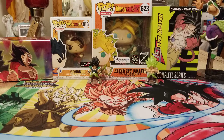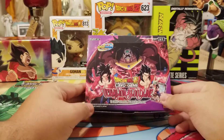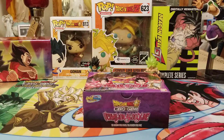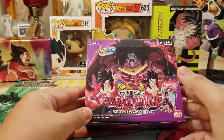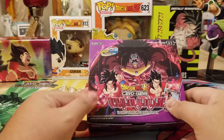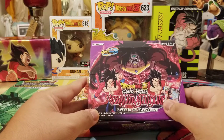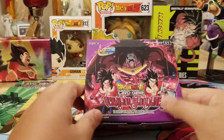Hello fellow Saiyans and other lifeforms, welcome back to Saiyan TCG. In today's video we have the second Vermilion Bloodlines booster box. Fingers crossed we can get SS4 Broly — any of the secret rares would be cool, but SS4 Broly definitely. And then SPRs, maybe Gohan or Bardock. Or the Majin Vegeta. Majin Vegeta is pretty cool looking, but probably Gohan.